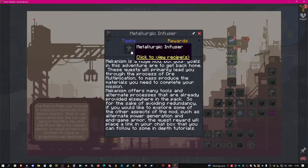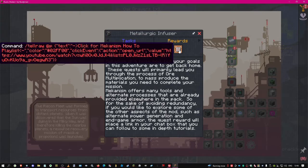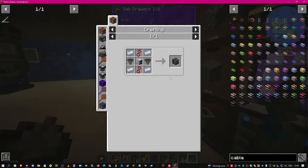Mekanism is a huge mod but your goals in this adventure are to get back home. These quests will primarily lead you through the process of ore multiplication. To mass produce the materials you need, Mekanism offers many tools and alternate processes already provided elsewhere in the pack. For exploring other aspects like alternate power generation and endgame armor, the quest reward will place a link in your chat with in-depth tutorials. So we need a metallurgic infuser.